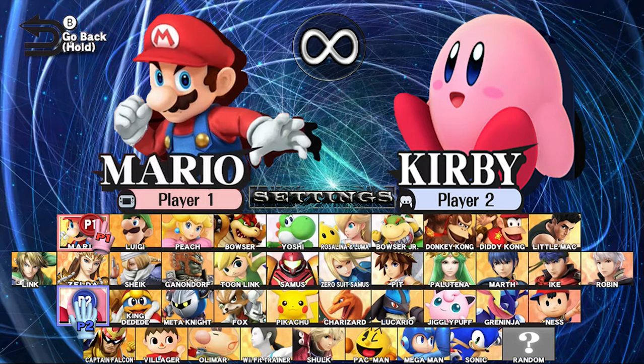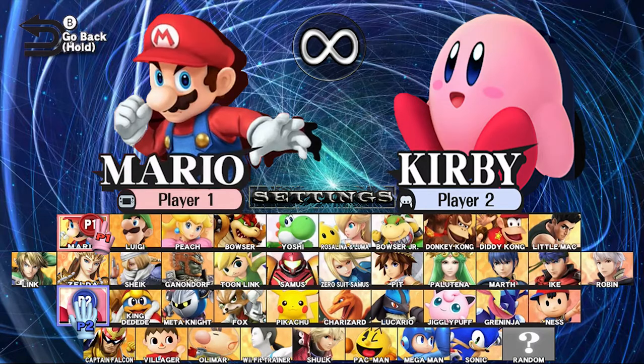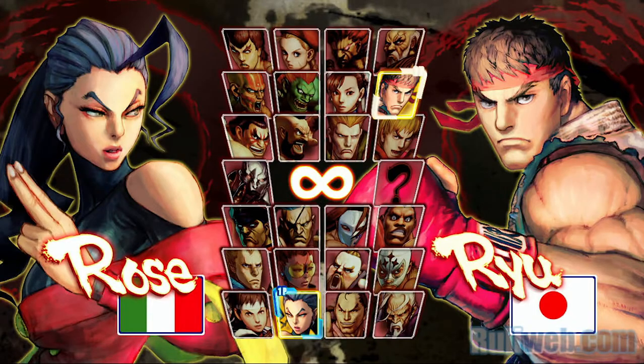Another thing is that I have swapped the character selection part for four character buttons that show the character's image. I have made these changes because the character selection part at the top alienates the character images — it feels like two separate parts rather than being linked together. I have also taken away the square boxes around the character's image, taking inspiration from a fighting game like Street Fighter.